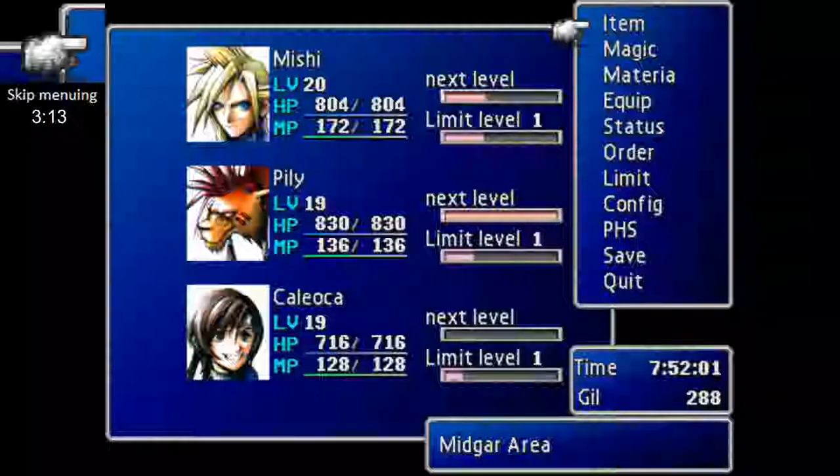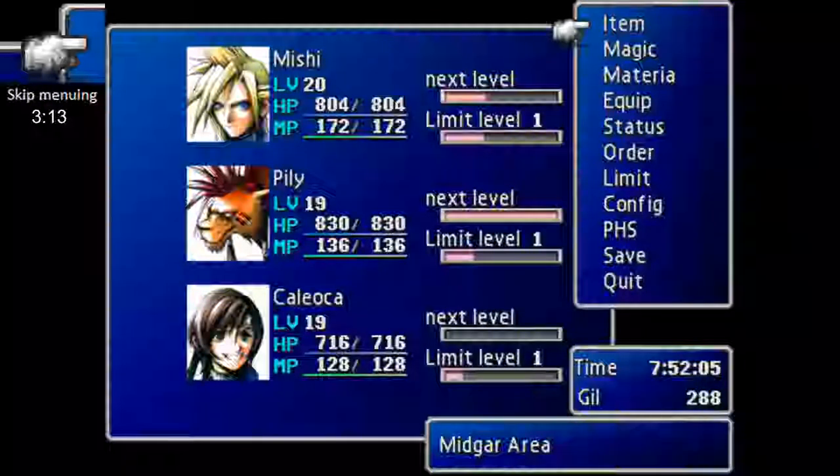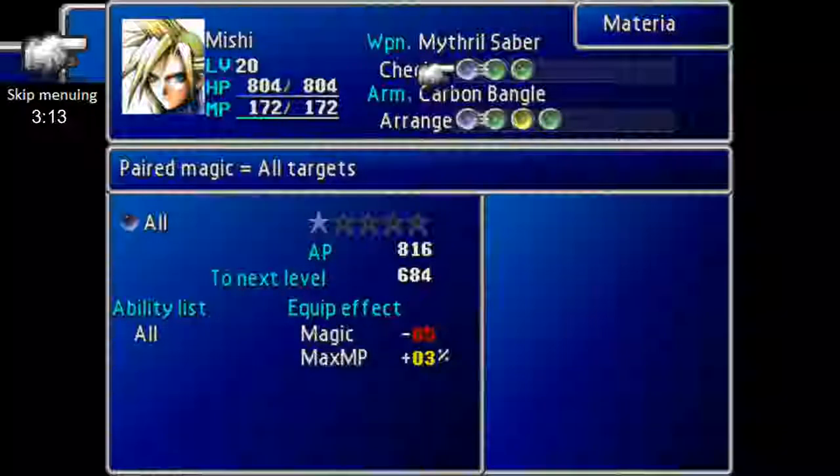Alright, welcome back to Final Fantasy 7 New Threat! Got 288k left after I visit the inn one more time. And I decked out everyone in Mitheria, which you'll see as soon as I press the right button.